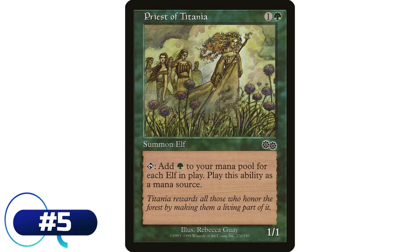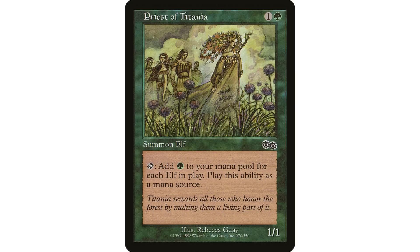Coming in at number five is Priest of Titania, a one and a green elf druid — 1/1, tap: add a green for each elf on the battlefield. This is specific to certain decks but it's one of the best mana dorks ever created. It's absolutely busted in an elf deck obviously. Even if your commander is just an elf, this is pretty good because it is an elf itself — so if your commander is an elf you have two elves in play and this taps for two green mana. There's a ton of elf commanders in the format and a lot of elf tribal decks, so it fits into a whole lot of decks. It may be the most powerful mana dork ever created.